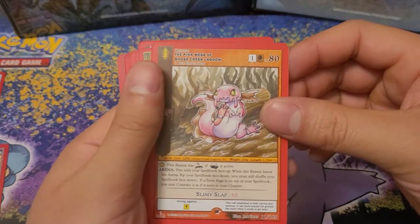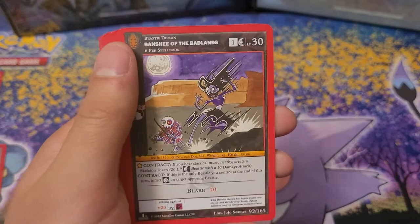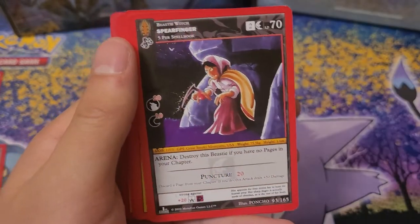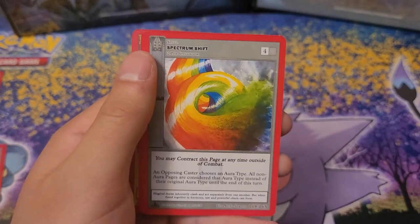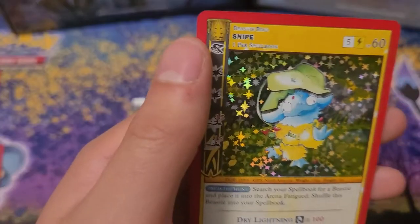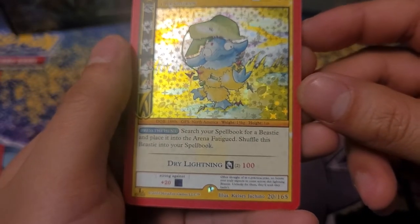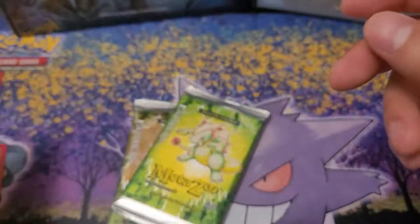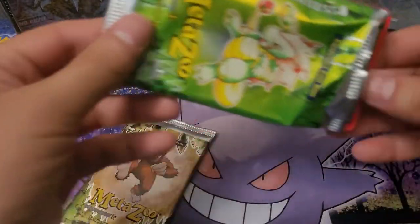The Pink Mess of Goose Creek Lagoon, Shmoosh Token, Cosmic Rain, Earth Aura, Banshee of the Badlands, Banshee of the Badlands, Lightning Strikes Twice, Mogalon Monster, Spearfinger, EMP, Spearfinger — I don't think I've pulled that — Spectrum Shift, Power Cell, and Snipe. This guy's on the box. Wow — Dry Lightning, makes 100 damage and 2 turns of Paralysis. I'd say this box is definitely exceeding expectations with all these Hollows right now.